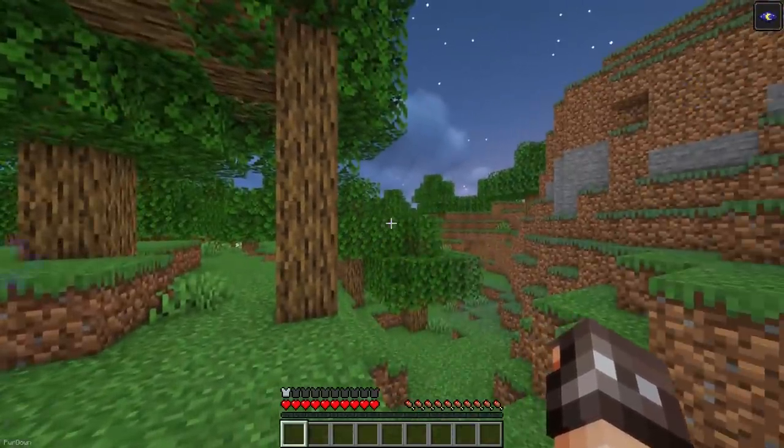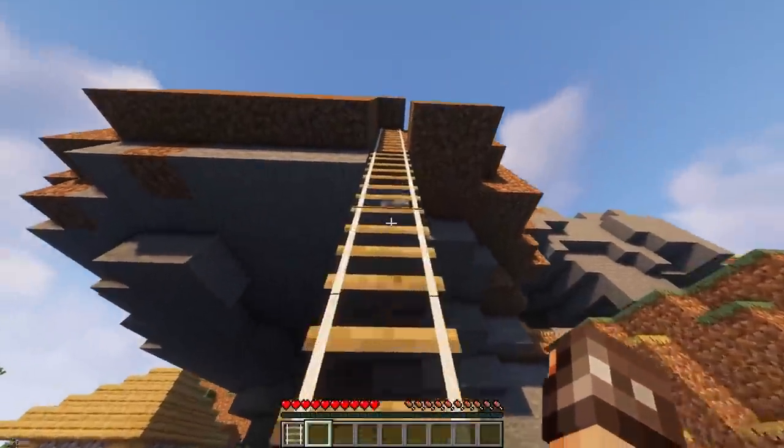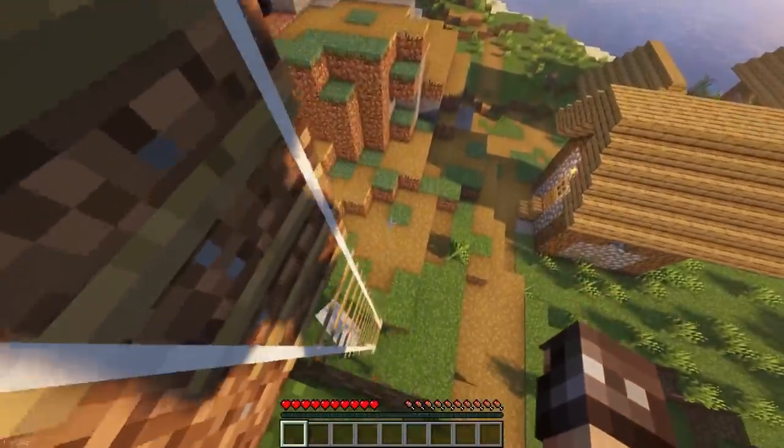The Mining Helmet will give you the Night Vision buff when you wear it, and only requires an Iron Helmet, two Yellow Dye, and a Torch to craft. The final item is the Rope Ladder, which has a regular and inverted version, and allows you to quickly ascend or descend.